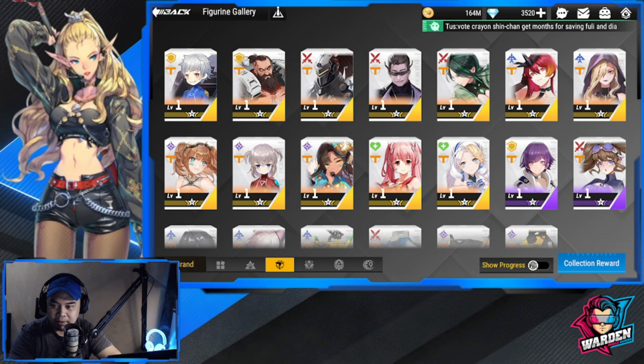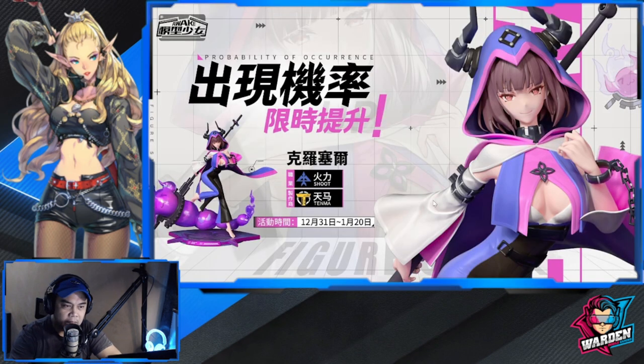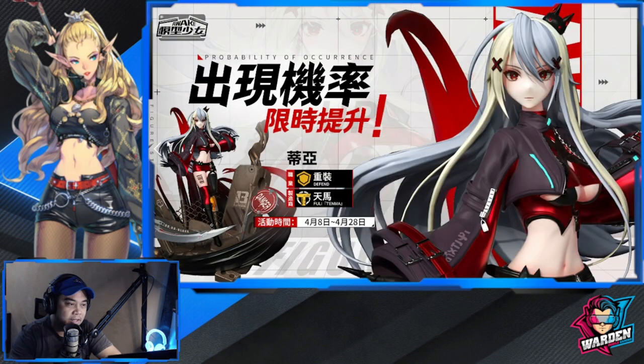For Tenma reinforcements, we have Crocelle, who is a militarist for Tenma. A lot of people have been asking when she's coming out, but I'm not sure yet. The other one is Dear. This girl is the one I've been waiting for — I'm going to replace Cruces with her when she comes out. I really like how she's done, the artwork and the design.